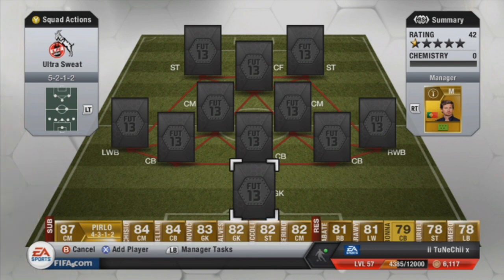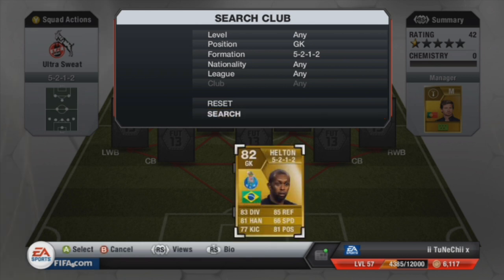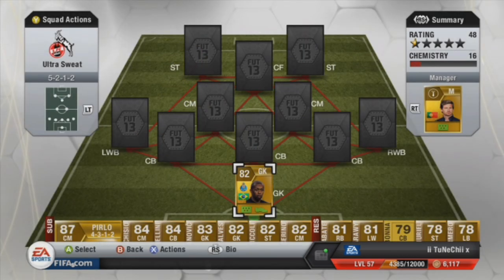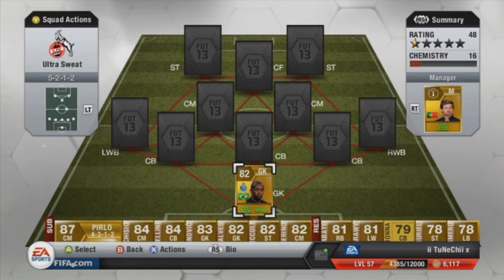Let's go ahead and get the keeper in. The keeper is Helton — he's our absolute boss. As you can see if we dive in: 85 reflexes, 81 handling, 81 positioning. He saves most shots but there's one or two times where he messes up. You can also put in Fabrizio Mikali.